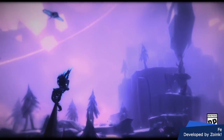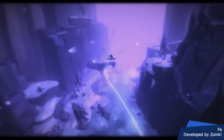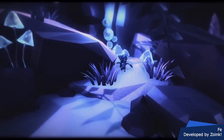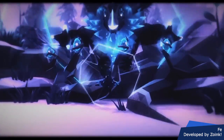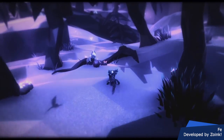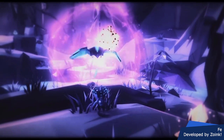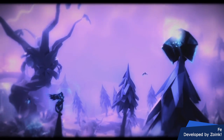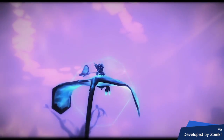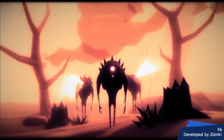Fe is an action-adventure platformer developed by Zoink and is number 6 on our list. The player controls a small fox-type creature in a vibrant abstract forest, defending it from the silent ones with help from other creatures. You'll guide creatures, complete tasks, solve puzzles, and learn new abilities. The entire forest responds to a unique language expressed entirely through song — there are no words in the game. You sing to other creatures to gain their help, exchanging knowledge and learning new songs to unlock abilities, freely exploring the ever-changing ecosystem.